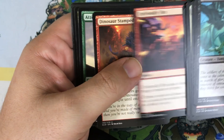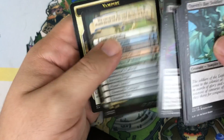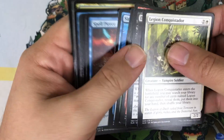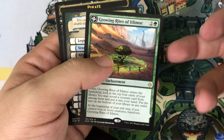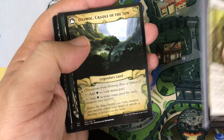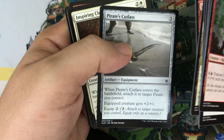Pack seven: Dinosaur Stampede, Edzokin Archer, Deadeye Plunders, and our rare is Blood Crazed Paladin — another card I kind of want to try out. I think I played it in a sealed pool one time. Pack eight: Siren Storm Tamer, Raiders Wake, Marauding Looters. Our rare is Growing Rites of Itlamach — this is the one I really wanted. It transforms into Itlamach, Cradle of the Sun — very Gaia's Cradle-esque. They're both called Cradle! I want to try this in Modern, maybe in an Elf deck.